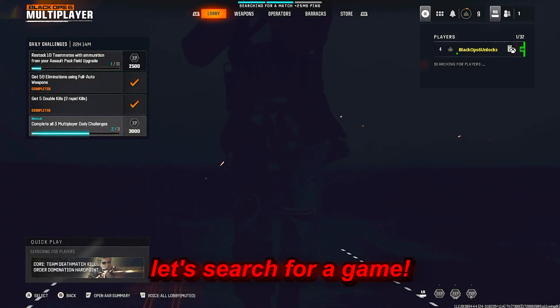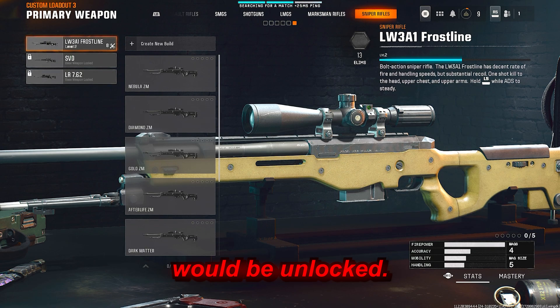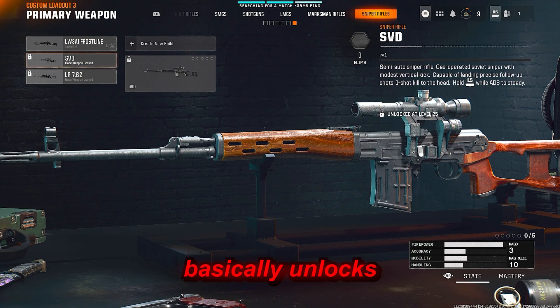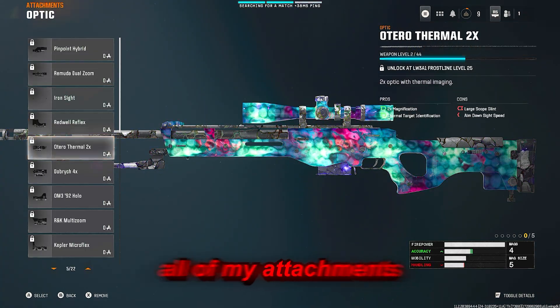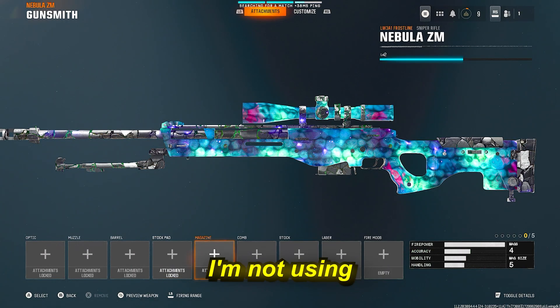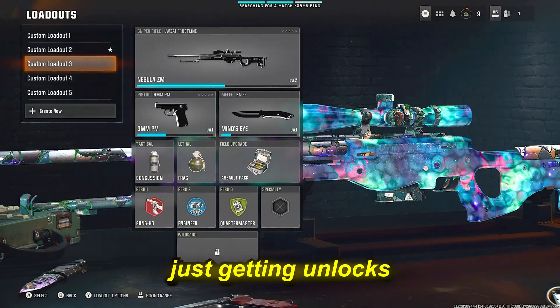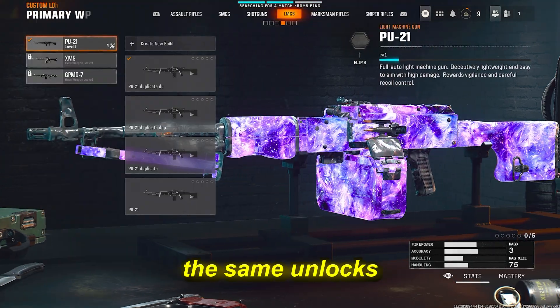Just to show I'm not BSing, let's search for a game. If I was using an unlock tool, all of these guns would be unlocked — that's what it does, an unlock tool basically unlocks everything, and my attachments would be unlocked too. But as you can see all of my attachments are locked. This is literally just getting unlocks from Sector 51 Discord, and they can get you guys the same unlocks.